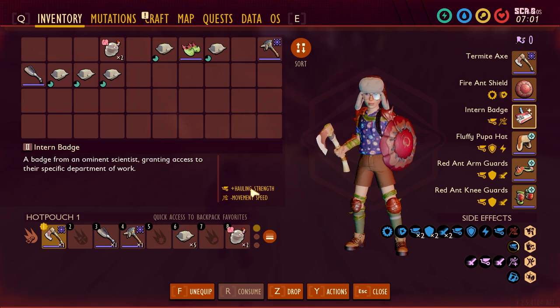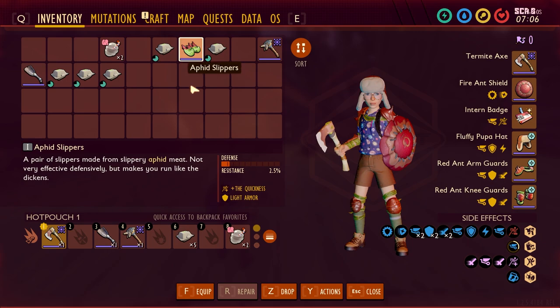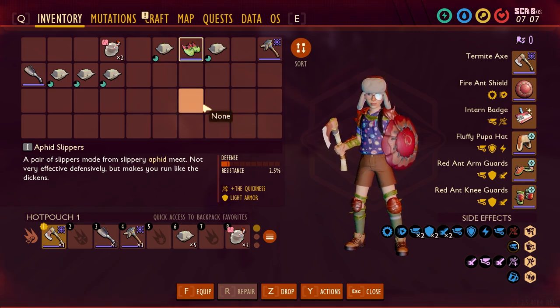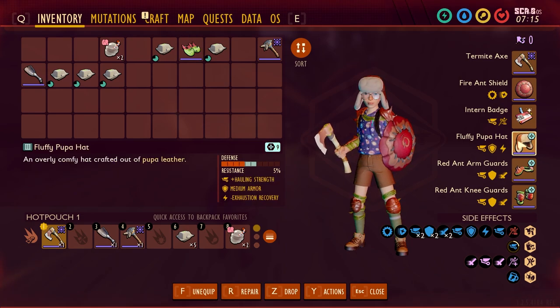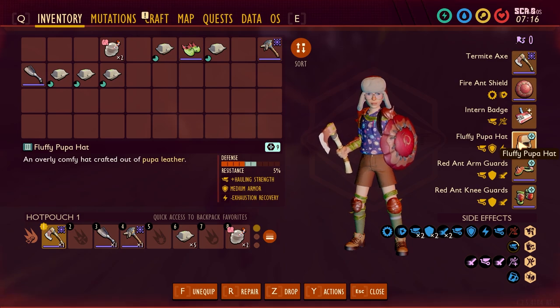The intern badge increases your hauling strength but decreases your movement speed. I mentioned we have a way to get around that — it's not the aphid slippers. Some people love aphid slippers because they give you quickness, which blocks out the intern badge's movement debuff. But there's a perk that helps with that instead, which is why I don't use the aphid slippers.